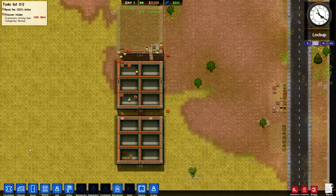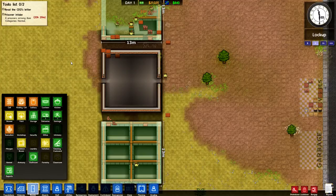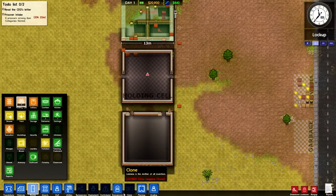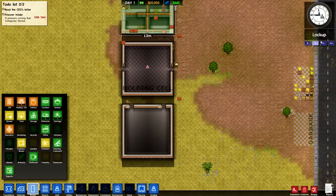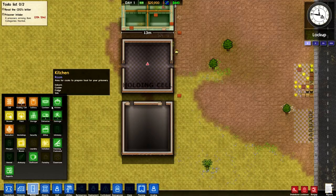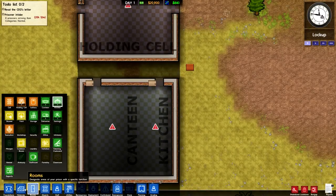Let's see — our prison is arriving in 20 hours. This building is done, let's go ahead and make it. Where's the holding cell? Here we go. We probably need a building for... actually let's just pause this. And we want to do the canteen — and kitchen will be back here. Can I go ahead and do a wall?